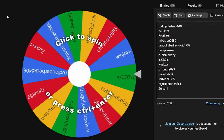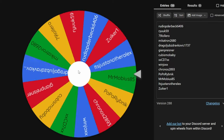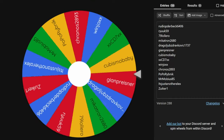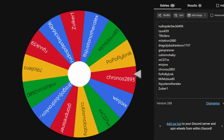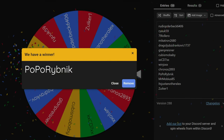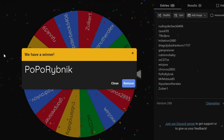Everyone's names are listed out, all we gotta do is click to spin. Here we go — and the winner is... oh, that was a close one. Popo Ribnik. I'm sorry if I misspelled your name, but congratulations, you are the new owner of Falconeer! Get in touch with me via Discord, just send me a private message and we'll sort it out real quick. Congratulations, and let's get straight into the episode.